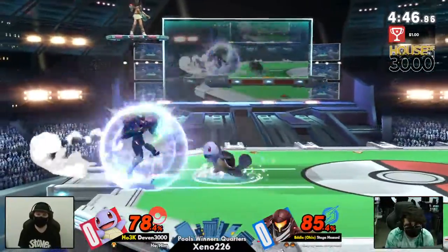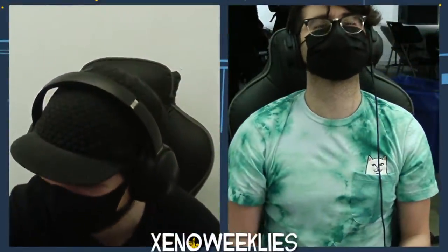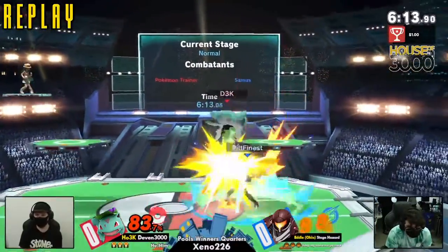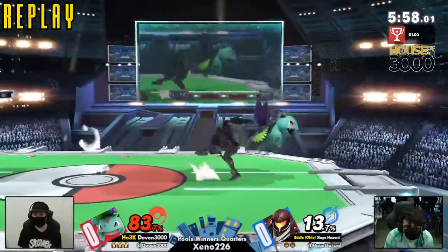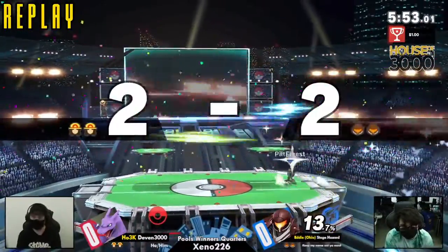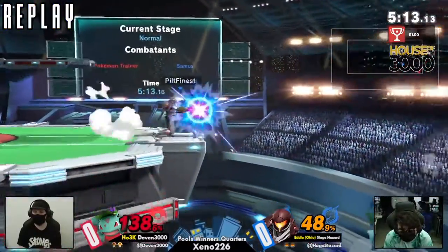Squirtle is so squishy and light — much lighter than the rest of the characters you're able to change into. He got a little bit greedy for the kill, should've tried a down air or something like that to at least make it a 1-1 game. But Stage Hazard is just not letting it happen. Devon wanted to challenge with the long-lasting neutral air — at that high percent it might not have killed, but it definitely would have put Stage Hazard in a really bad position. But the sour spot down air was actually the one to do it.